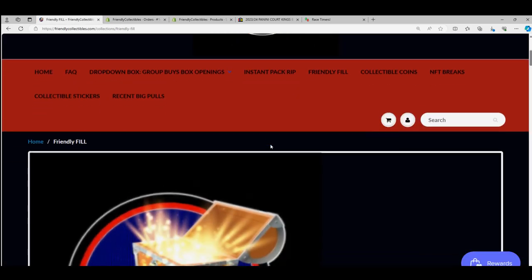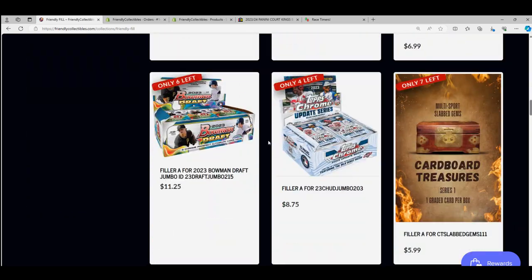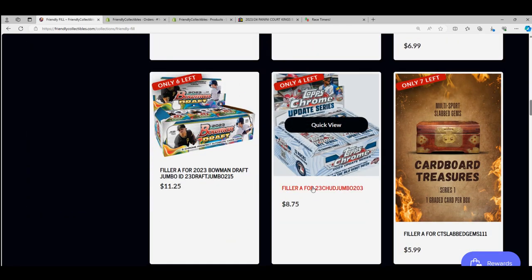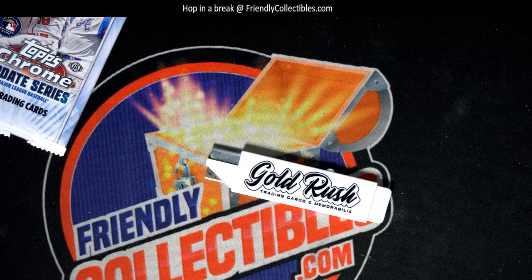There is a race where you can win Jumbo spots. These races are going on where you can win spots — currently we have four left, there are six racers, and the winner gets two spots in the break. Chrome Update is one of the best breaks on the whole site, especially because of that bounty.